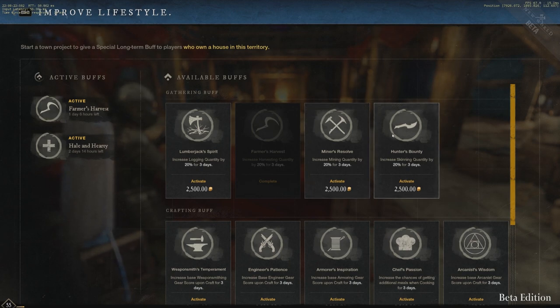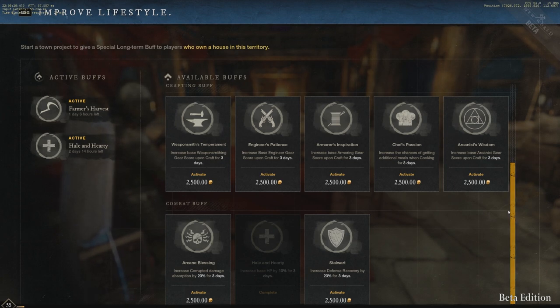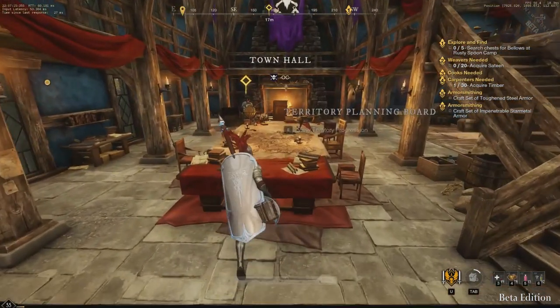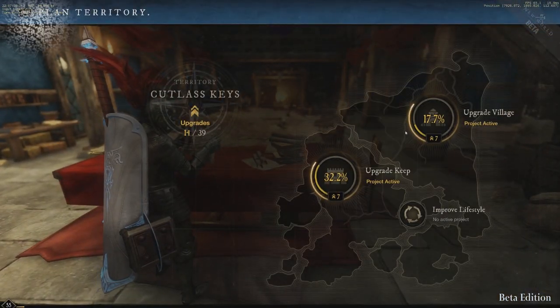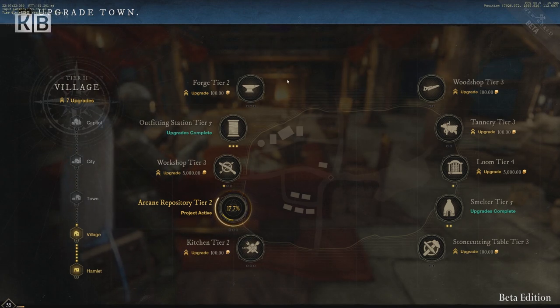As you can see in the closed beta, Cutlass Key had already started Farmers' Harvest. I don't really know why, because Miners' Resolve would make more sense in that territory, but you should keep an eye on active town projects. You can check those by visiting the town hall and using the territory planning board, where you can see every planned upgrade for a fort or settlement, including lifestyle buffs.